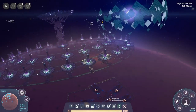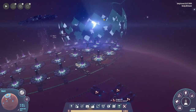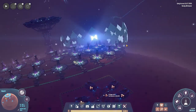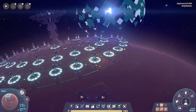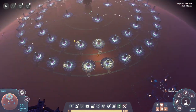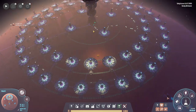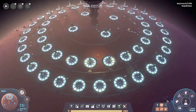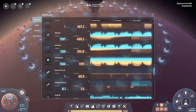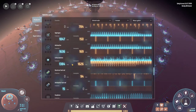Welcome back folks, we are back in Dyson Sphere Program. Look at that view from Mars 3 - we're at the Dyson Sphere, we have Mars 1 and Mars 2. We have a bit of extra critical photon production here on Mars 3 and on Mars 1 as well. Production is up to about 1,390 or so - much better, but not entirely good enough yet.